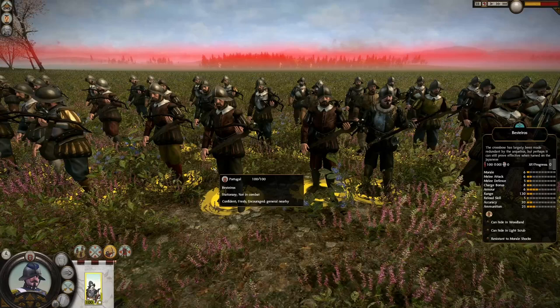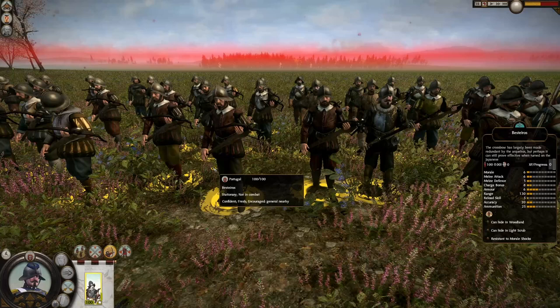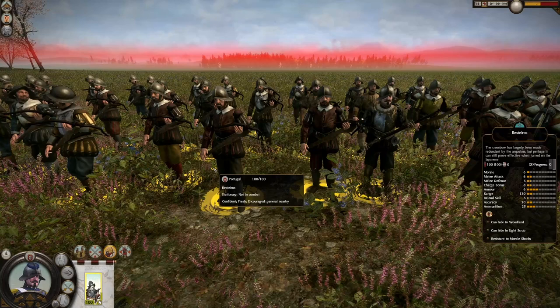Hi y'all, this is MasterMunch, and welcome to another 1v1 Unified Battle episode. In this matchup, we are fighting with our Bestators — our crossbowmen — with 100 soldiers, 6 morale, 6 mana attack, 5 mana defense, 8 charge bonus.